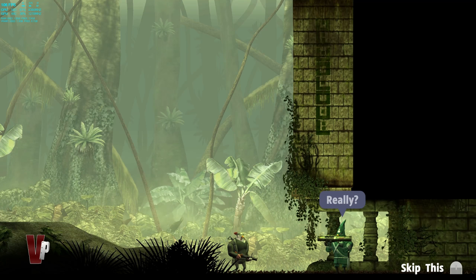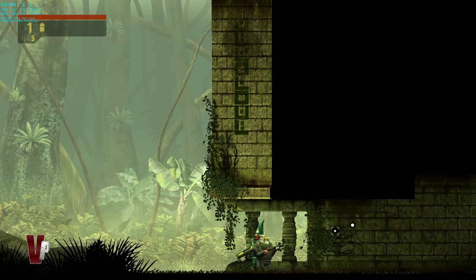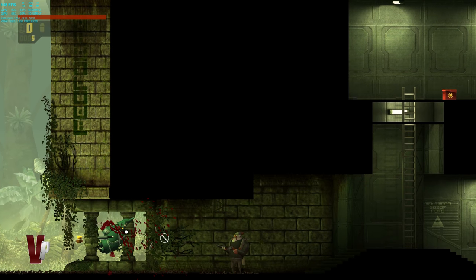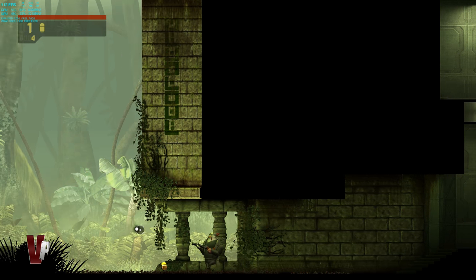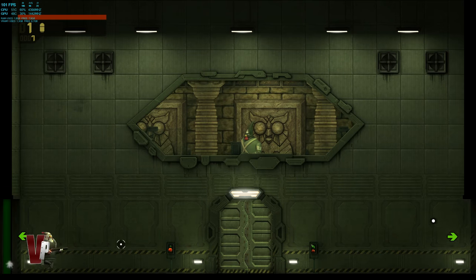Rocketbirds is a 2D action platformer filled with humor, gore, and tight gameplay. So you're basically shooting, jumping, swimming, flying, solving puzzles, and killing bosses. The puzzles aren't too hard, but they serve as something to interrupt the constant fighting of the game.